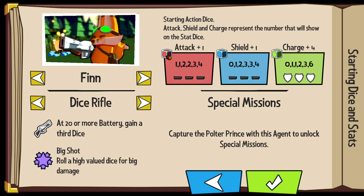Let's take a look at our starting dice. It's pretty simple on the surface. You have an attack die, you have a shield die, you have a charge die, and then you have a stat die for each of these. Our attack die is 1, 1, 2, 2, 3, 4 — those are the six sides.